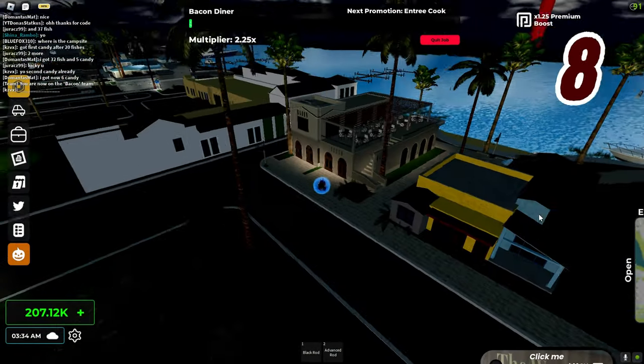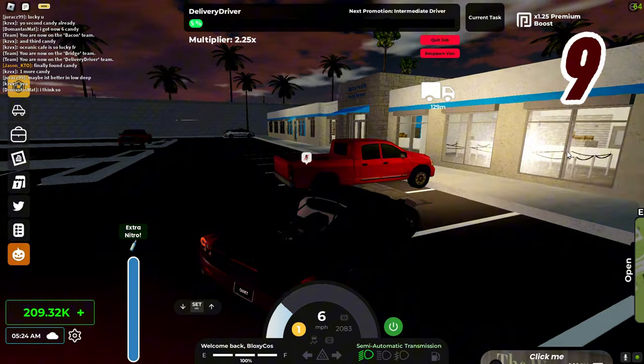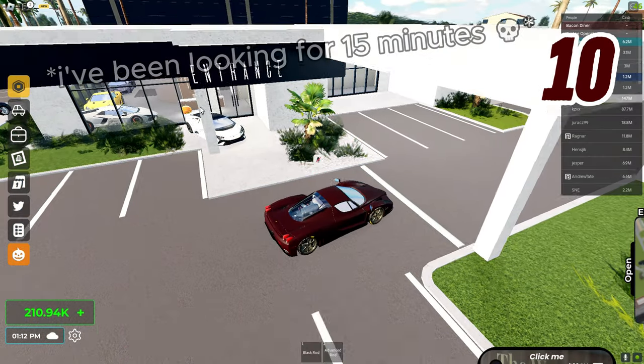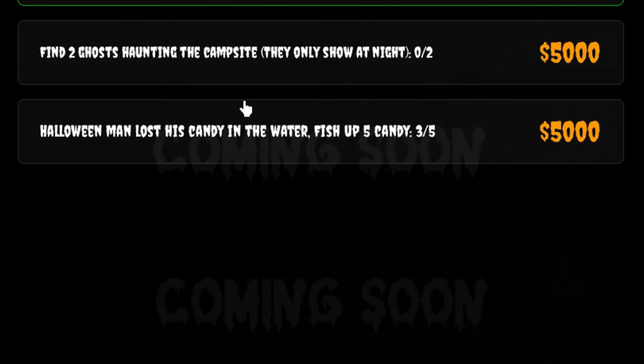This is bacon diner — inside the kitchen at bacon diner we got another pumpkin. Number eight, we're getting close. Number nine, this one is at the postal service. That's literally one inside the dealership — how did I miss this? All right, so for this next quest you want to fish up five candy in any water source.